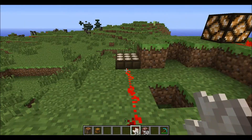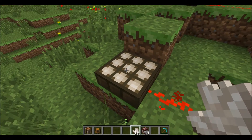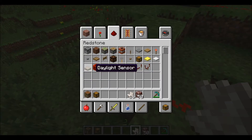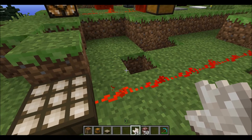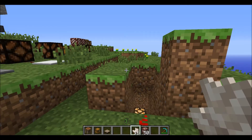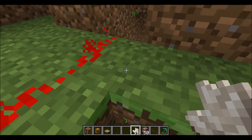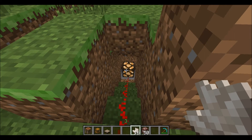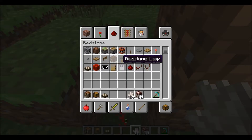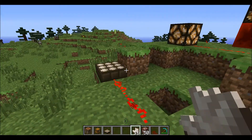I've never done a snapshot video before, so bear with me. This is a daylight sensor — it works just like a solar panel. When daylight is up, it provides redstone signal, and when the time goes down, the redstone fades and it'll turn off the redstone lamp.